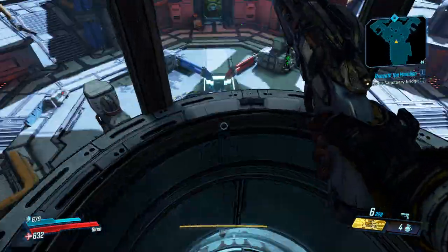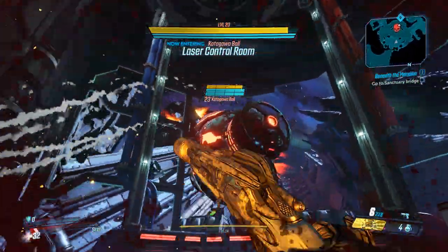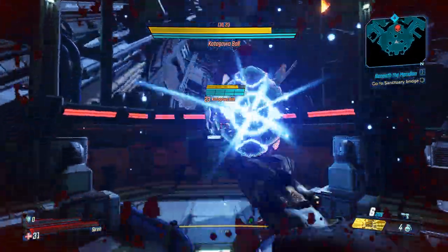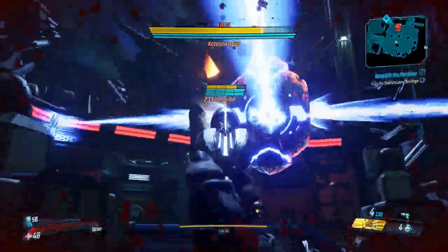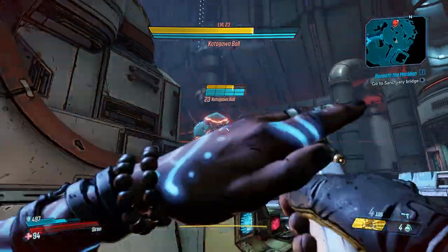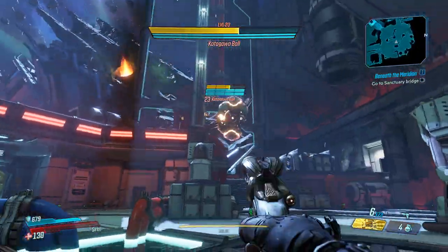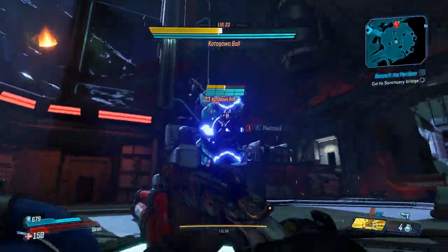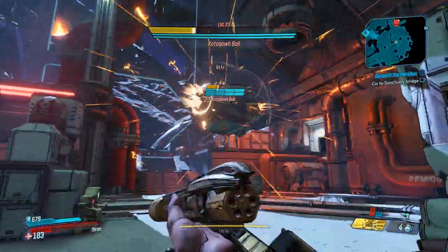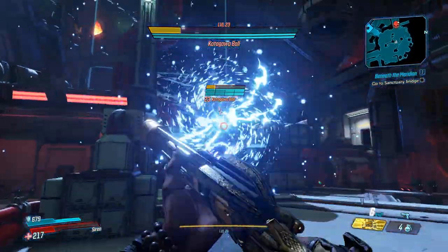Let's get into it — I'll show you guys how to beat him. Right when you get in, he'll spawn as a big orb. He's gonna shoot rockets out of the sides — the rockets do the most damage, so you want to take out the side pieces as fast as possible. If you don't have the Transformer shield, you're gonna want to get behind cover so he doesn't deplete all your shields. He fires balls — fireballs, corrosive balls, frost balls, and radiation balls — usually about three at a time.